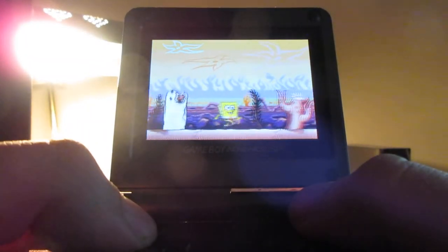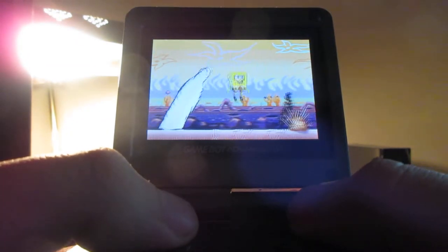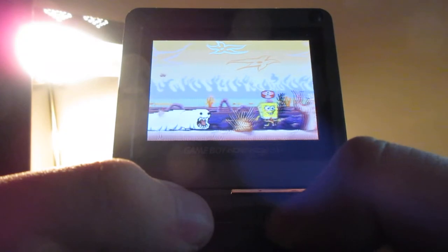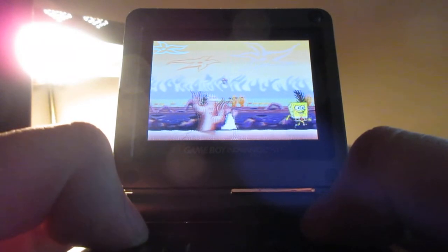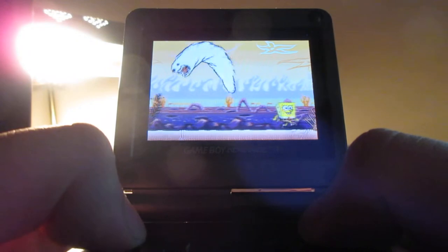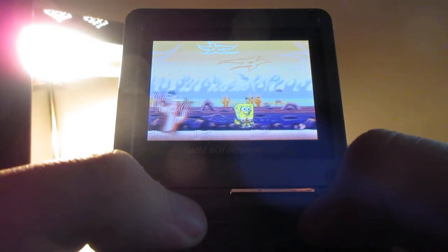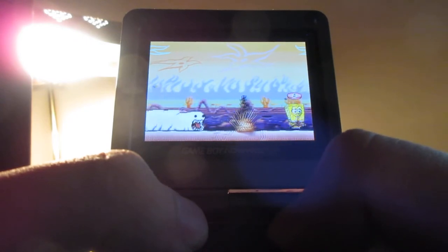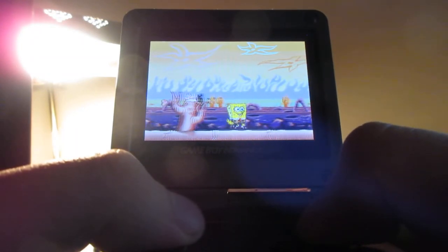You want to dodge this worm and be careful not to get touched by it. Press the A button to jump, and press the B button a lot to get away from it. Don't let this worm catch up to you. That was close because that worm almost took my life away. Now let's go.